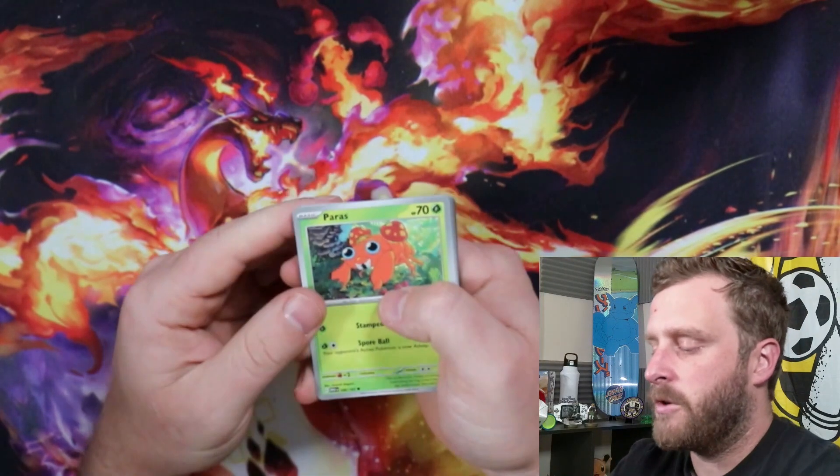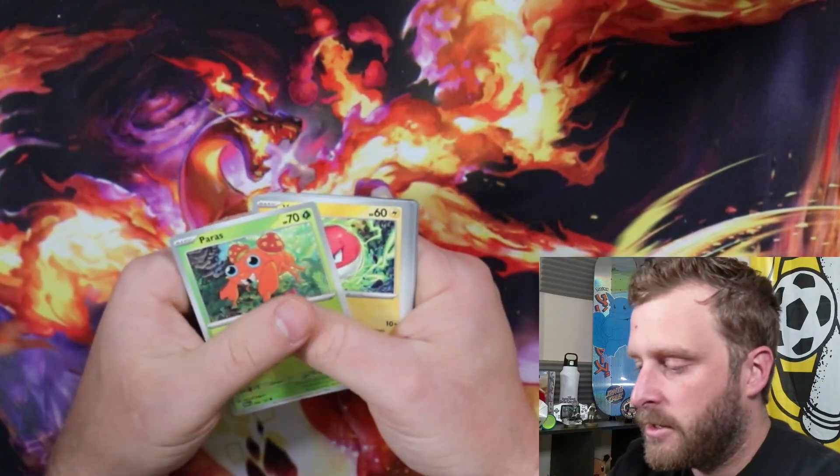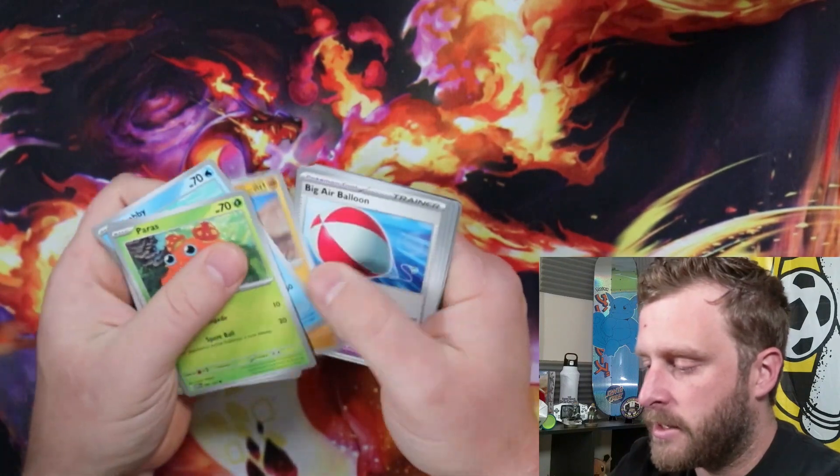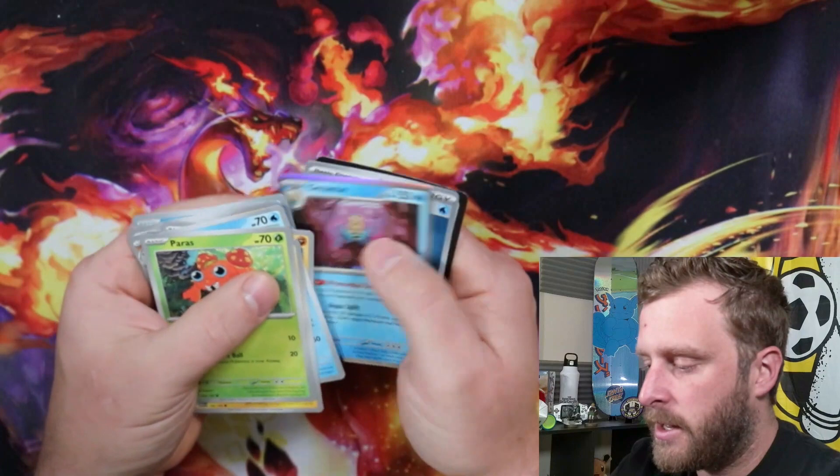What about you guys — you guys been opening up 151, you guys been trying to complete your master sets? Paris, Voltorb, Krabby, Sandshrew, Big Air Balloon, Primeape, Fero, Magic Heart Seal, and Omastar.